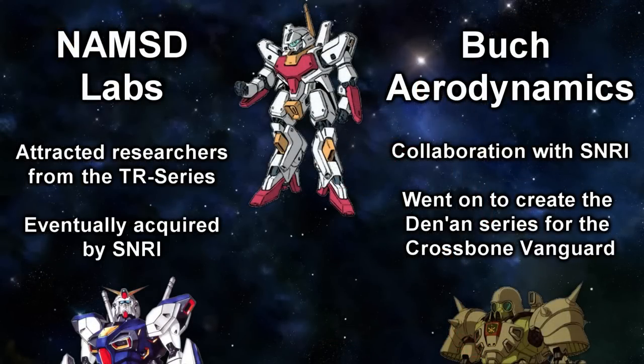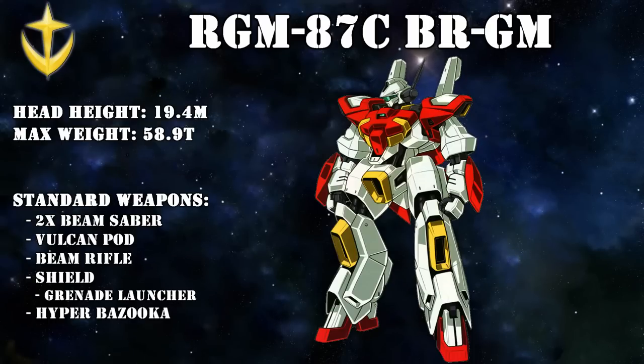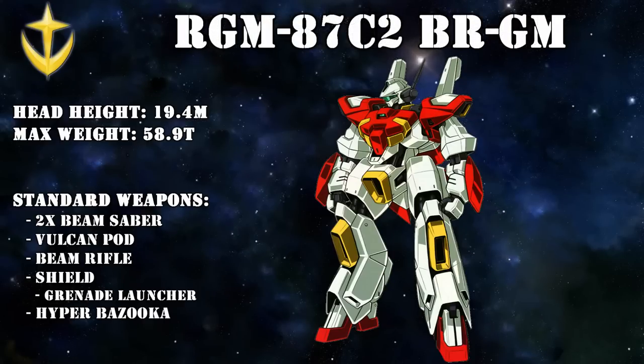This work on the Barzam proved invaluable for both companies involved. NAMSD Labs was able to acquire more researchers who had previously worked on the TR series, and Buch Aerodynamics launched a collaboration with Sinri — a series of events that resulted in the Bar Chim C-type, which would later be upgraded into the C-2-type by switching out its generator with that of a Jagd J-type. These conversions were a huge success: in the UC 120s, they were deployed by several colonies to defend against the Oldsmobile Army, and they were still in use by the C-2 Alliance well into the UC 140s.